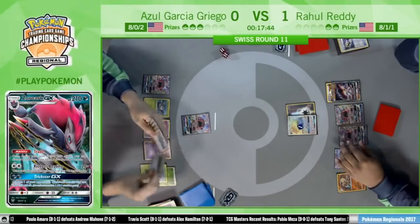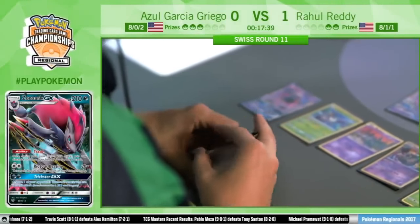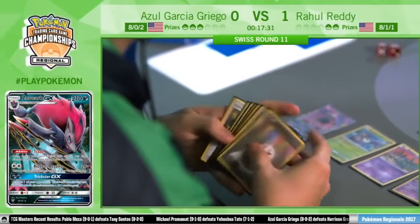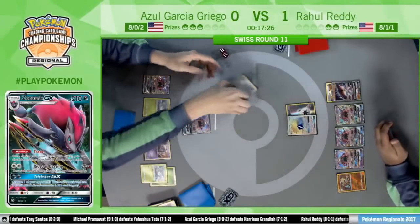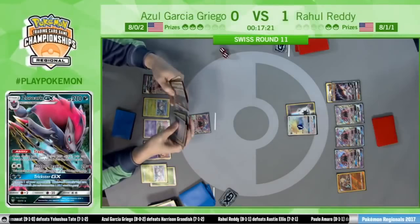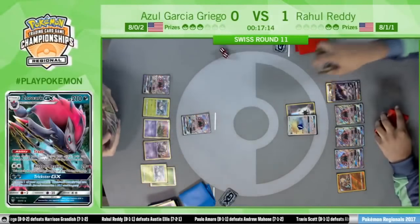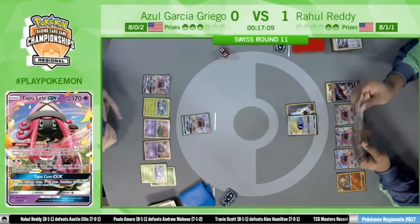Unfortunately, you kind of want to do Sycamore and N right now — you really want to lower Rahul's hand size down, but you also need a lot more than three cards. He drew seven — he got the Double Colorless, a Float Stone, and a Choice Band. This is a pretty good draw for him right now. No Rescue Stretcher, but he has a way to attack and a way to turn on Garbotoxin.